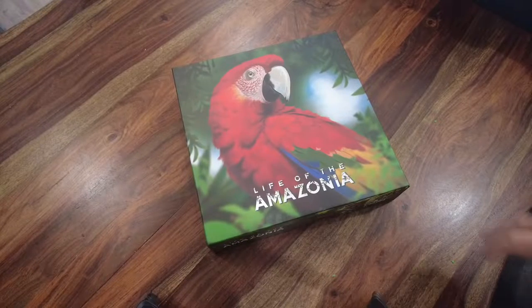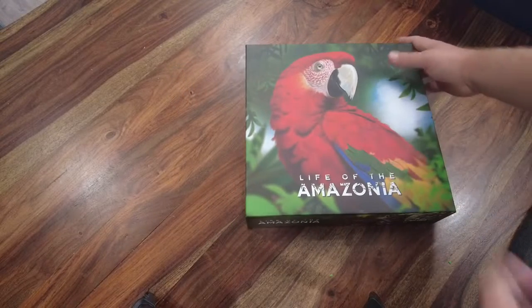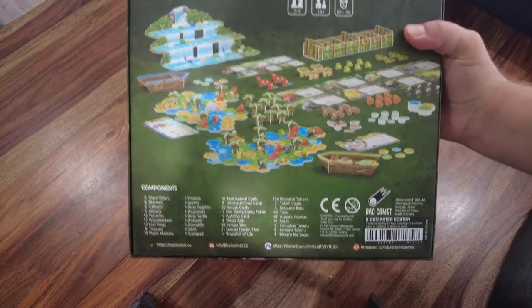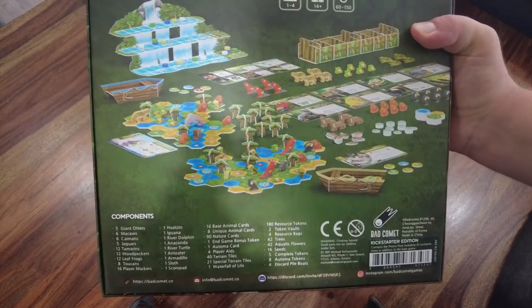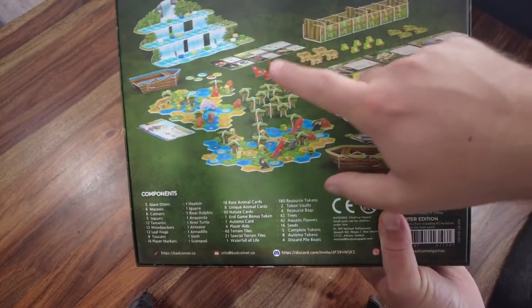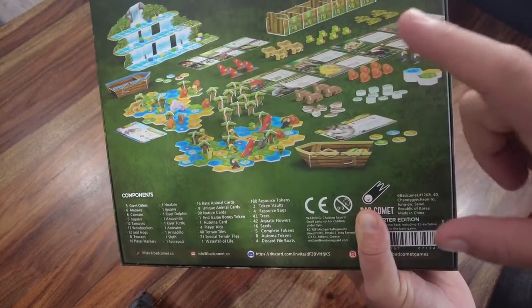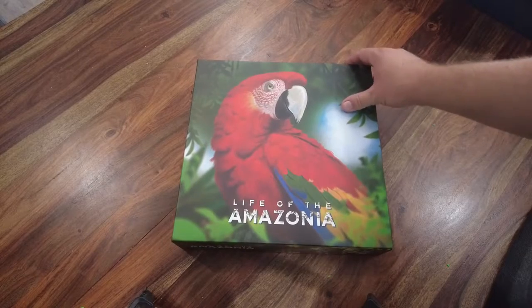What's going on everyone? It's Adam here from No Shelf Space and today we are taking a peek at Life of the Amazonia. This is the Kickstarter edition, sent over by my friends at Bad Comet Games. In Life of the Amazonia, you're going to be building a bag of resources and coins to purchase animals, to purchase terrain tiles, to rebuild the Amazon. We've got macaws, jaguars, tree frogs, caimans, river otters, toucans, tamarins, and so much more. Some people have built it as a Cascadia with bag building, so let's see if that's true.